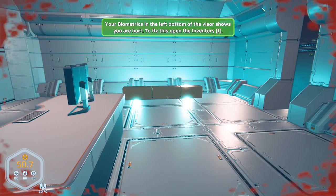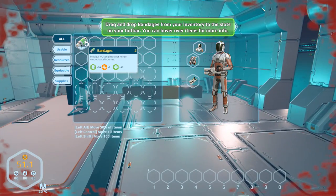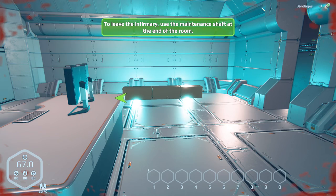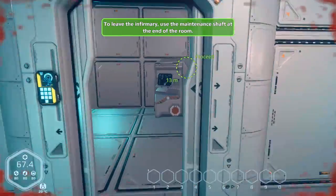Your biometrics in the bottom visor show you are hurt. To fix this, open your inventory. There's my inventory — we've got some bandages. Medical material to treat minor wounds and injuries. Use them. Nice. We didn't get all of our health back, but we got a little bit back.